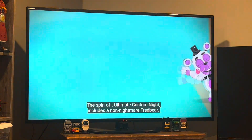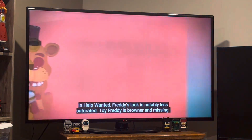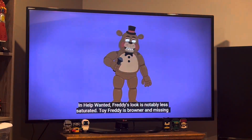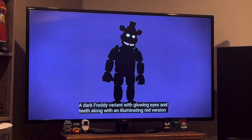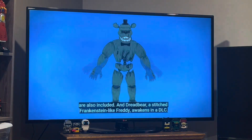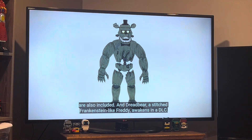The spin-off Freddy's Best of Night includes a non-nightmare Fredbear. In Help Wanted, Freddy's look is notably less saturated. Toy Freddy is brown and missing his upper teeth. Phantom Freddy is less broken down and has transparent patches. A Dirt Freddy variant with glowing eyes and teeth, along with an illuminating red version, are also included. And Dreadbear, a stitched Frankenstein-like Freddy, awakens in a DLC.